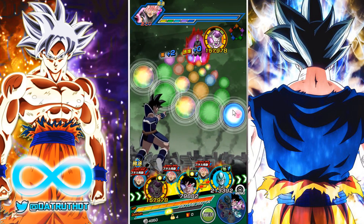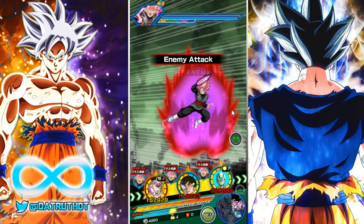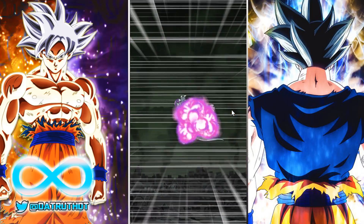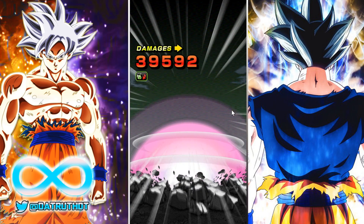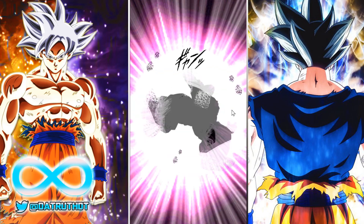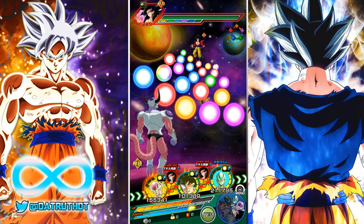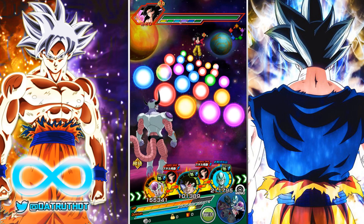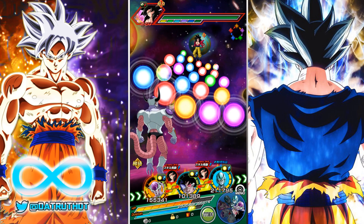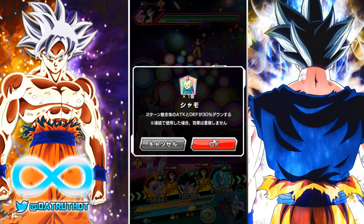It looks like we're going to finish AGL Rose off in this phase. Now let's transition over to the Ultra Full Power Goku event where I want to use this Frieza's active skill. In that fight you have Oob, Trunks, Goten, and Gohan — I think that'll be a good spot to test this out. Let's see what Frieza would do against Goku; I think he'd do somewhere around a million linked up with Turlis.